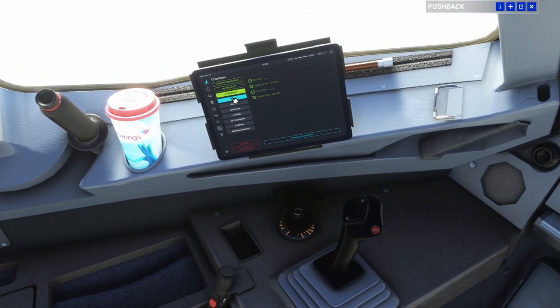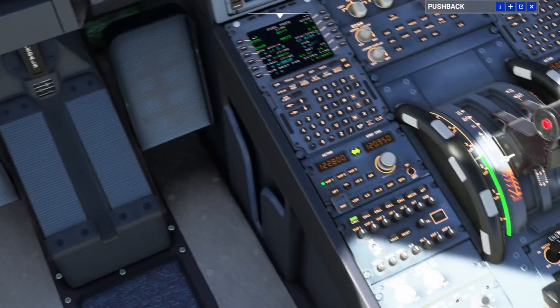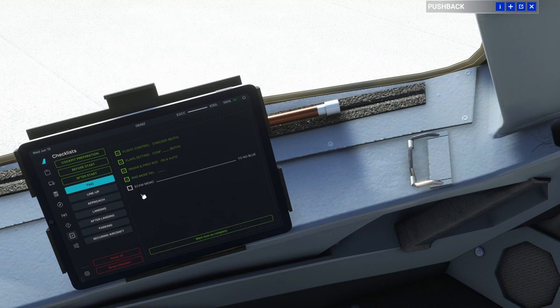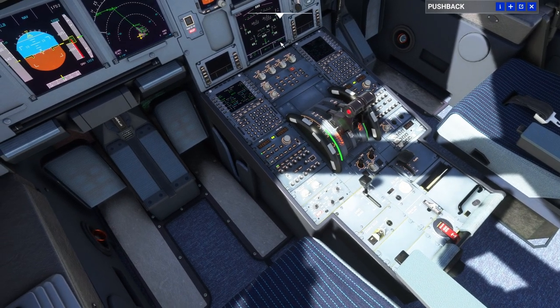Let's do our taxi checklist. Flight controls checked. Flaps — we have flaps one set. Radar — predictive wind shear on and auto. Engine mode selector is in the normal position. And the ECAM memo shows takeoff — no blue. With that we are ready to taxi.